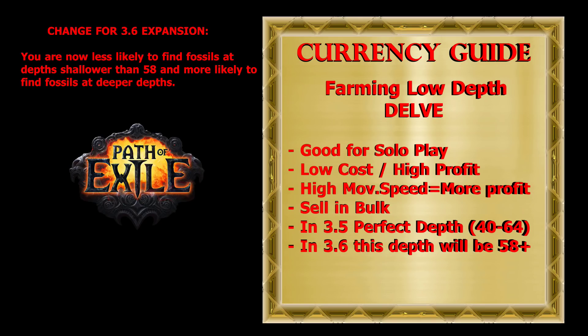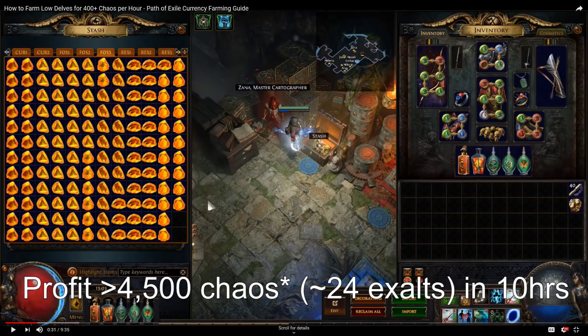Depending on changes to Delve in the new expansion, this perfect depth can change. In the new 3.6 expansion, sulfite scarabs are 60 to 70% less effective depending on tier, and gathering sulfite will probably take more time. But because this strategy requires a low cost in sulfite, I think it will stay as one of the best ways to make currency in the new Synthesis league. To see this strategy in detail, you can watch the video 'How to Farm Low Delves for 400+ Chaos per Hour' — link in the description.